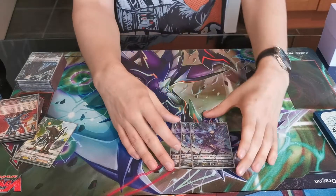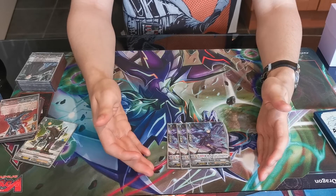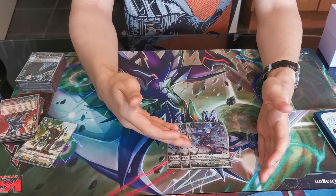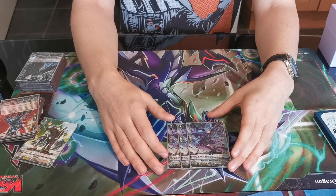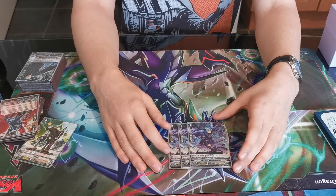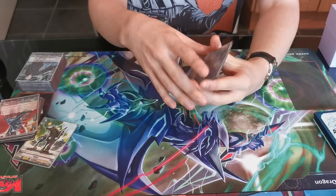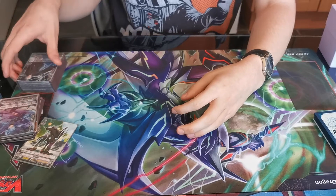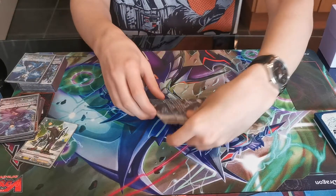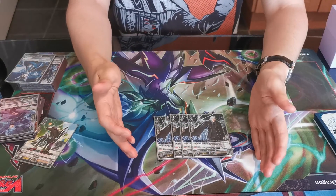And then 3 copies of Darkness Maiden Masquer — this is for resource management. It's a Vanguard and Rear Guard Act skill: Counter Blast 1, call a Grade 1 or less from your hand, this unit gains 5k and you draw one card. That's why the Grade 2 count is lower in this deck — you're running more Grade 1s. Masquer is also part of the counter charge engine for this deck.